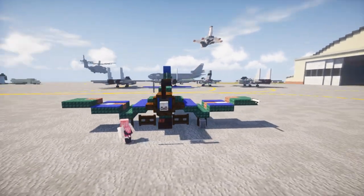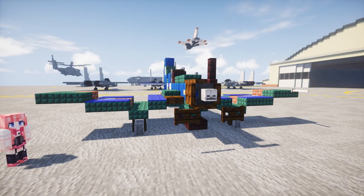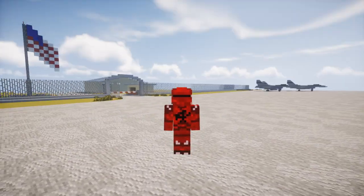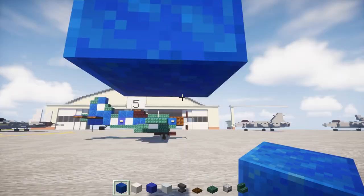I hope you guys enjoy the build — you can use this in your World War II American carriers. We don't even have any carrier tutorials, so you're going to have to design your own. But let's get started on the tutorial. First off, we're going to go over here and place lapis lazuli three blocks above the ground.